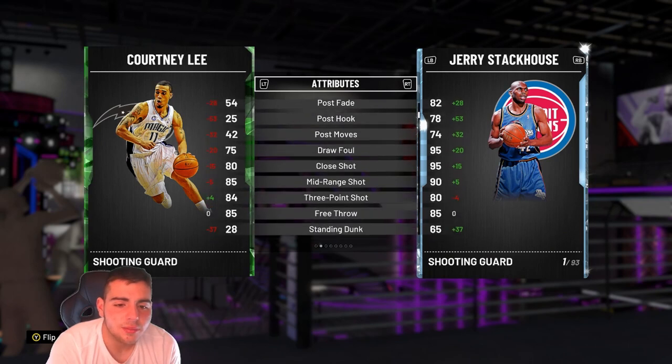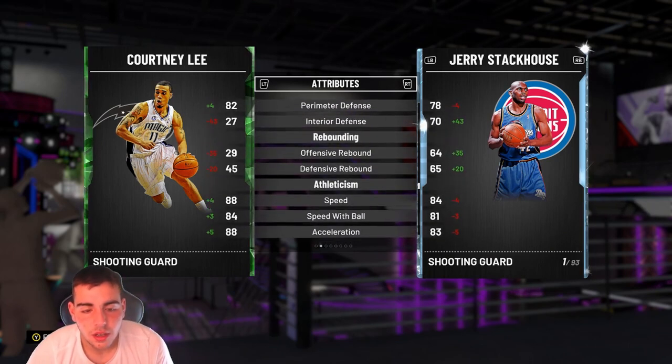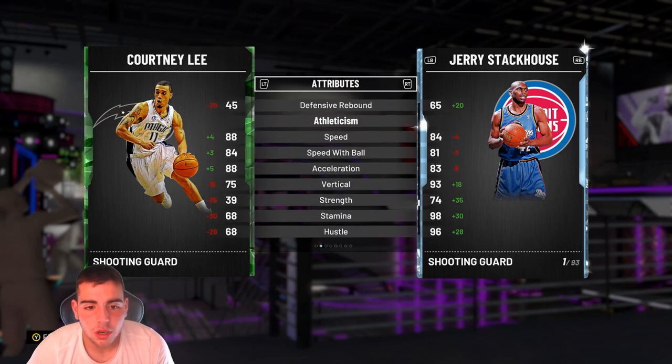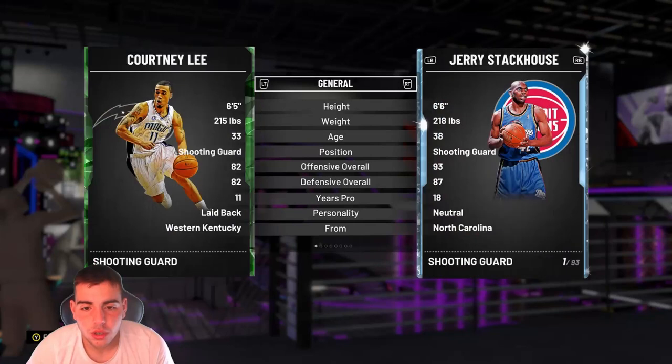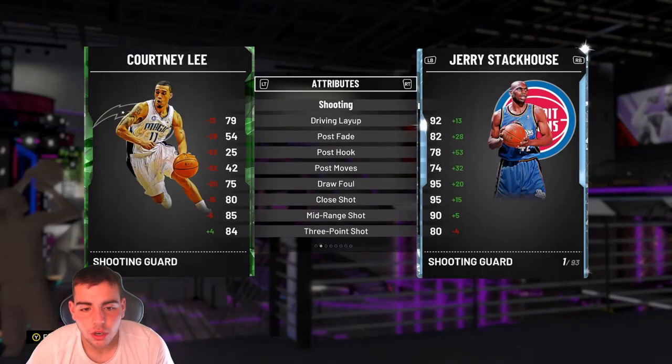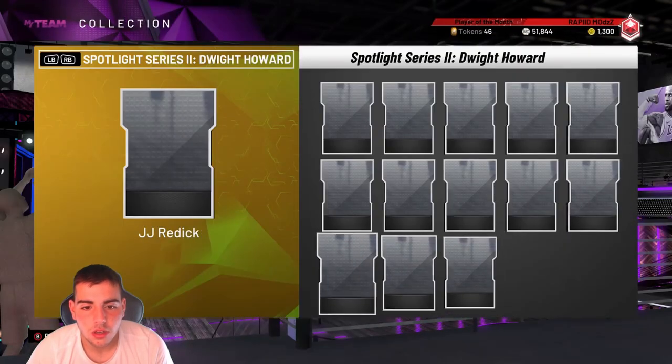Courtney Lee — layups, handles, steals. Pretty good defense, budget baller. Honestly I will be picking him up for my budget squad for sure. This card is gorgeous. He is better than my current Emerald Jamal Crawford.